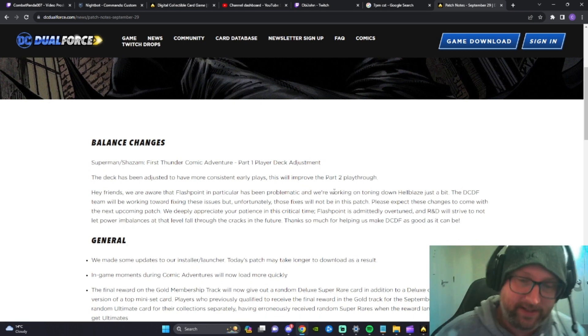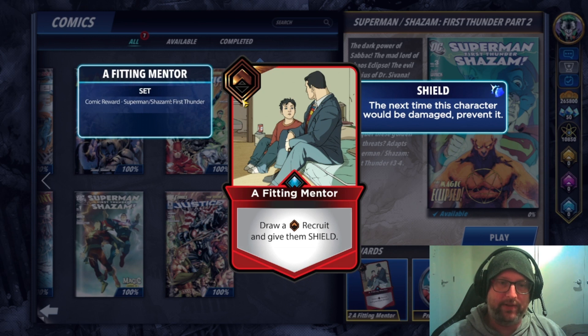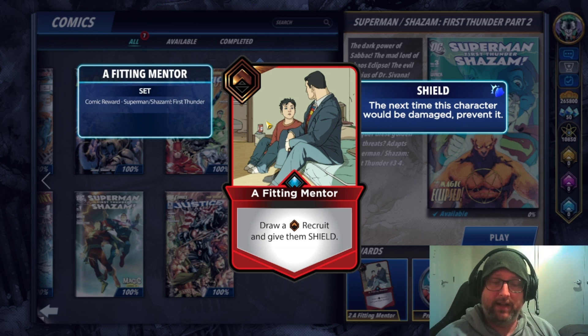The one thing that this patch does bring us is a new comic — which isn't actually mentioned in the patch notes. If you pop over to the game, you'll see there is a new comic available and with it comes a new card. This is a bronze Might card: 'Draw a bronze recruit and give them Shield.' The power level of this card is yet to be seen. At first appearance it looks extremely underwhelming, but looking at potentially some other things, this might be quite overpowered.